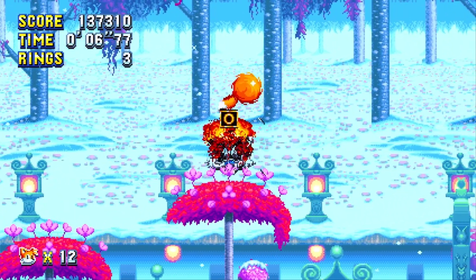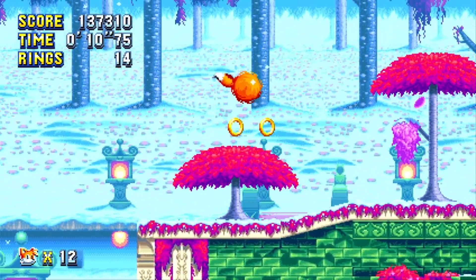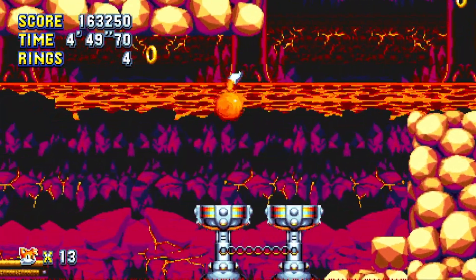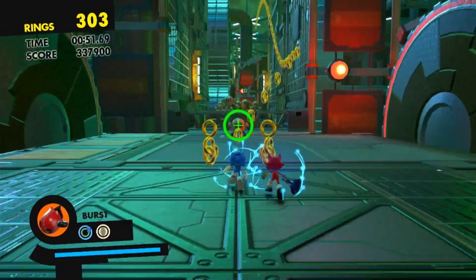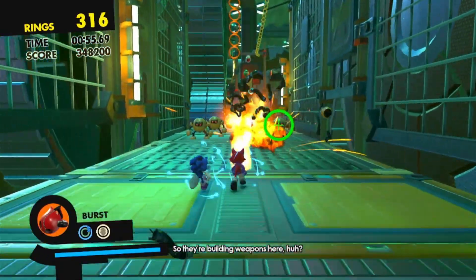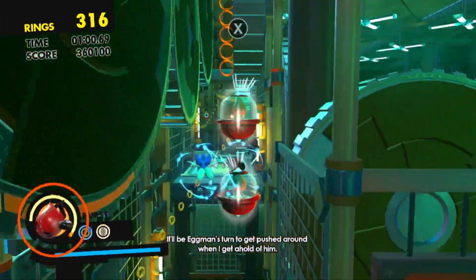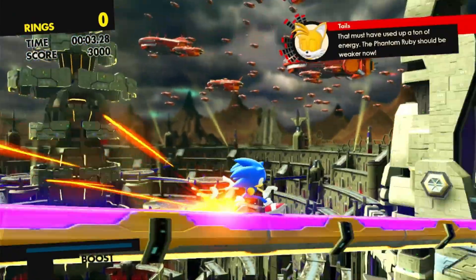With the snow and the greens and pinks from the normal version, it would just look perfect. Lava Reef from Sonic 3 — lava. Arsenal Pyramid from Sonic Forces — really unique for a desert, having a pyramid as a secret base with all the moving gears. It would be super unique and they could do a lot with it.